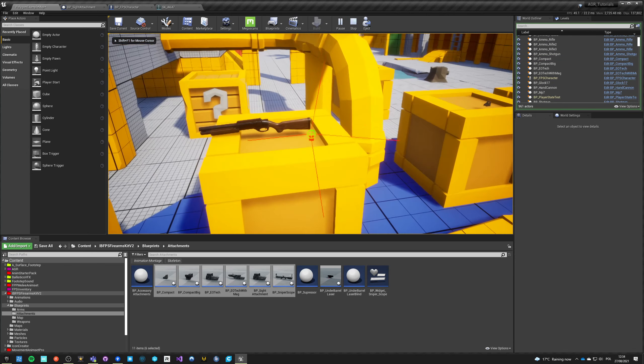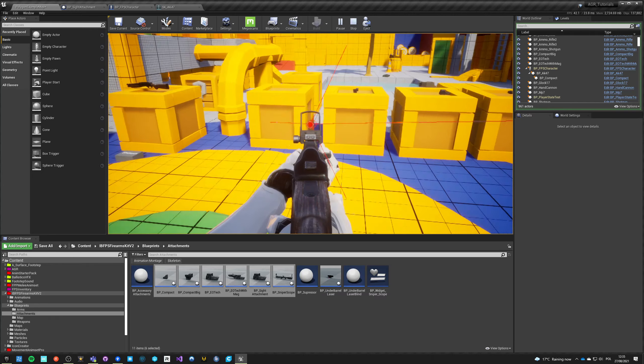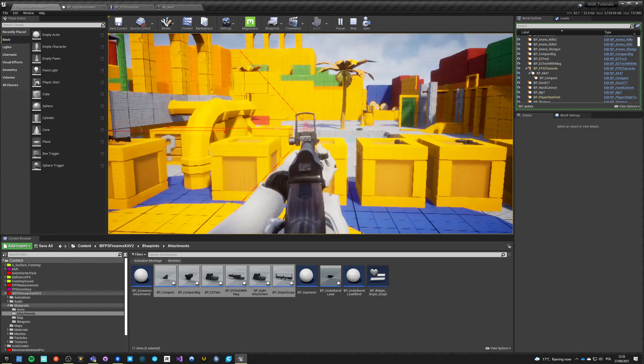Okay, and I have it. It's of course not where we would want it to be, and there should be a rail that becomes visible on the AK especially because it doesn't normally have a rail for attachments. But in general it works - I can pick up another one, and now I think this one got dropped properly and I can swap it again and again.